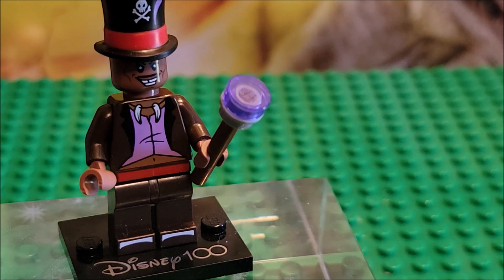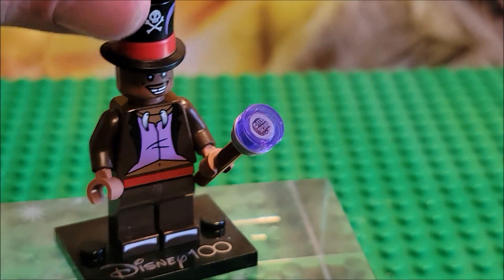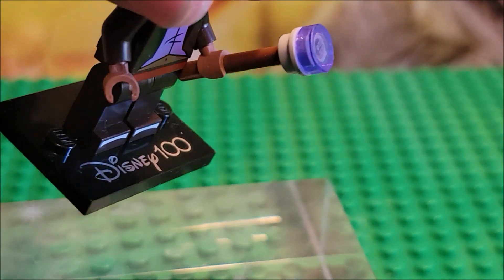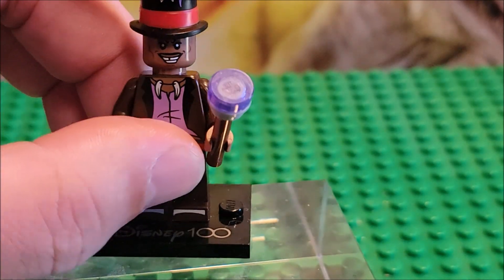He's got that weird grin on his face — do I trust him? Probably not. I'm thinking that item is not a wand but a walking stick, like a cane — because he's stylish. Disney 100 — they do have the Disney 100 logo on the base plate, and I love that.